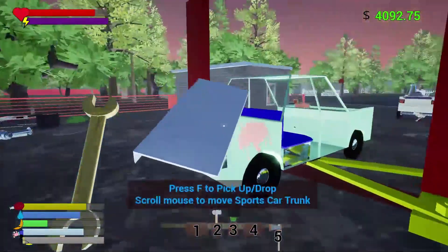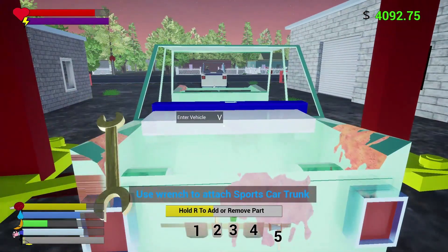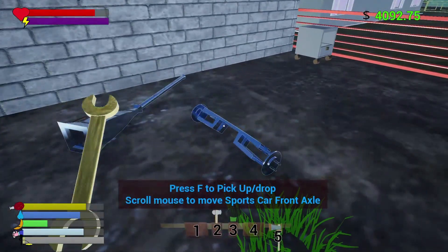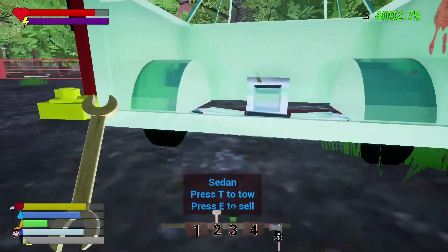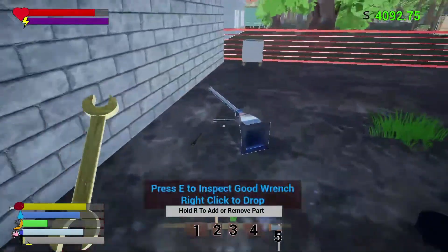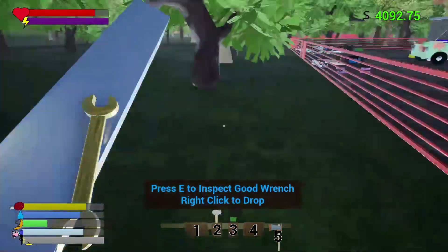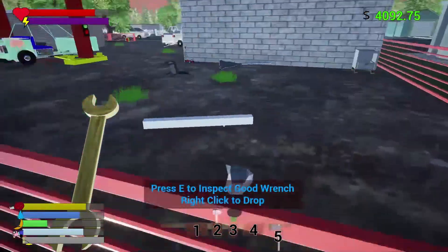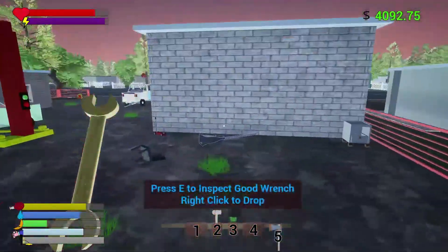Might as well use these ones. I'm going to keep all the SUV parts because we can reuse them. Sports trunk — pop that on. Oh, it fits really good, doesn't it? Just to have extra parts on it. Do we have a front axle? I don't think so. Let's throw this one on just for extra money again. More parts on it the better. Even if they're the wrong parts, it's better than no parts. Hatchback bumper.